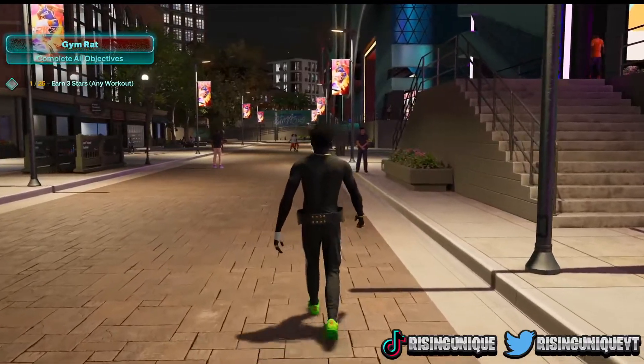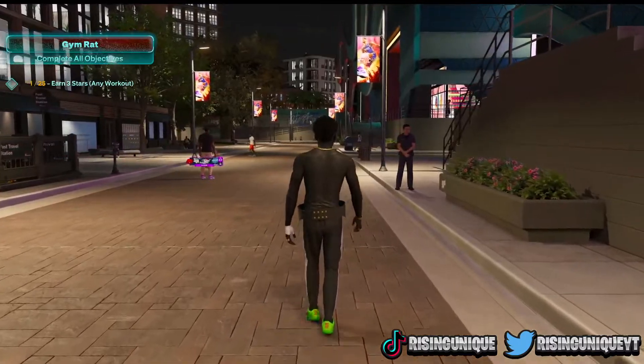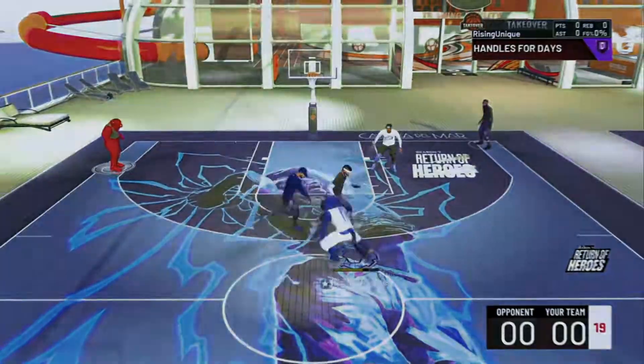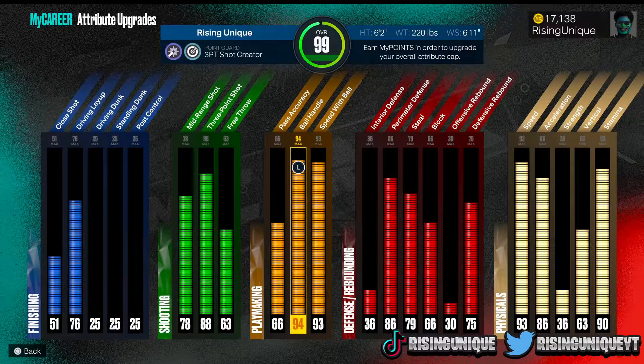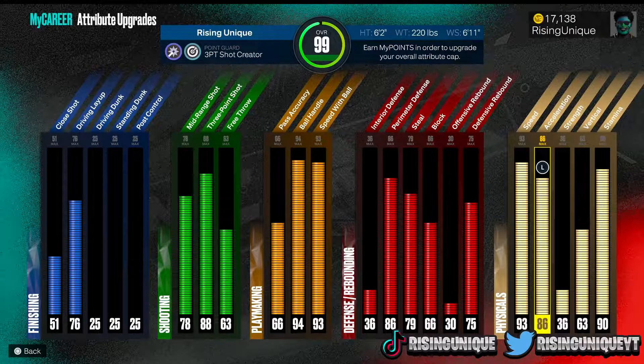I'm going to show you guys the requirements that you need to do all the moves I'm going to show you on NBA 2K23. As you can see right here, I have a 94 ball handle, a 93 speed with ball, and I have a 93 speed, 86 stamina.